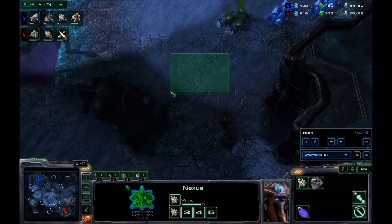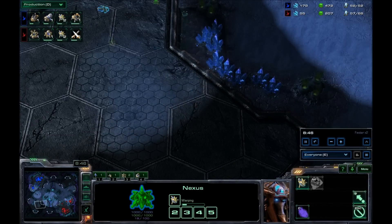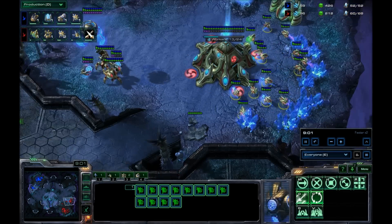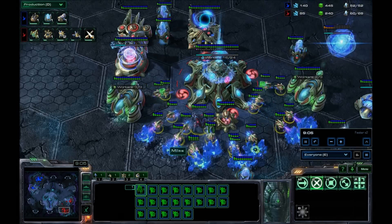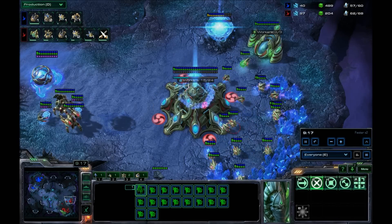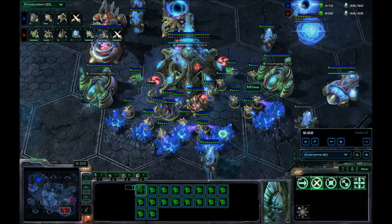Derrière, je continue à faire des Immortels. Une petite Sentry pour faire des force fields au cas où. Mon adversaire est vraiment parti sur le même build que moi actuellement. Donc il va y avoir deux Immortels — lui va avoir un Stalker et deux Sentries. Moi, je vais avoir un Stalker et deux Sentries. Le BO type.